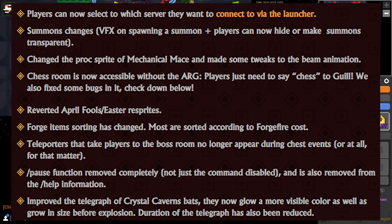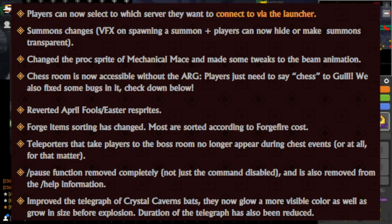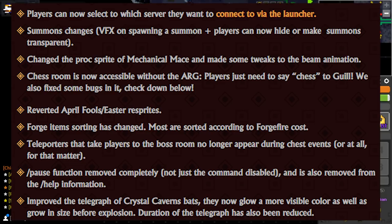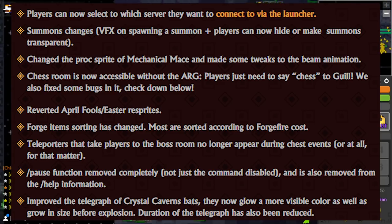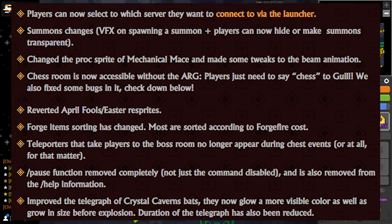They reverted the April Fools and Easter sprites, so we have the normal sprites for event quests in the run. Forge item sorting has changed — most items are now sorted according to forge fire cost. Teleporters that take players to the boss room no longer appear during chess events. The slash pause function has been removed completely — not just the command disabled, but also removed from the slash help.